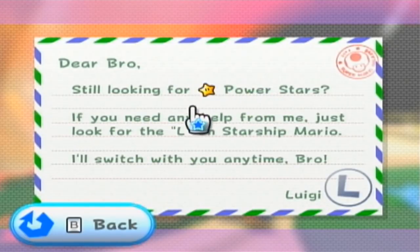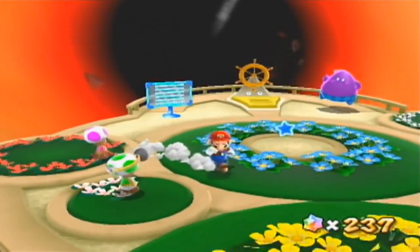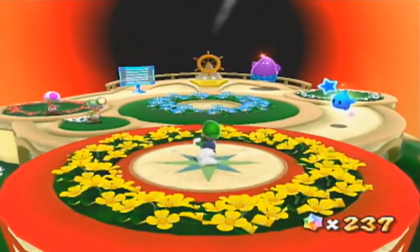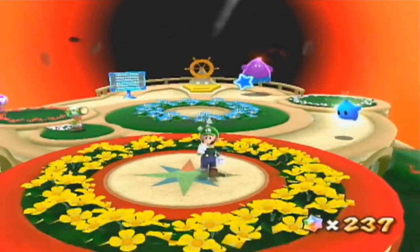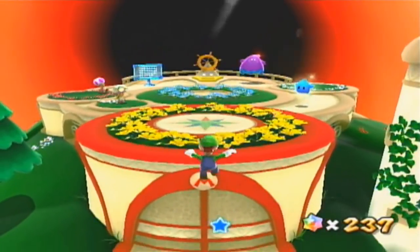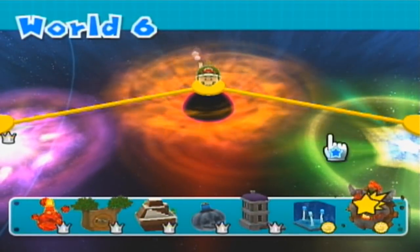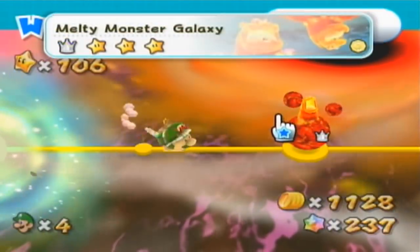But first, we have a letter from Luigi: 'Luigi, dear bro, still looking for power stars? If you need any help from me, just look for the L on Starship Mario. I'll switch with you anytime, bro. From Luigi.' So basically, Luigi can be used now whenever we want. All you have to do is go down here, go inside this door, and Luigi acquired — not required. You can go back and bring Mario if you want, but let's use Luigi for a bit since we have the option. It's kind of weird to select Luigi at the beginning of a level every time, so this is a nice change of pace.